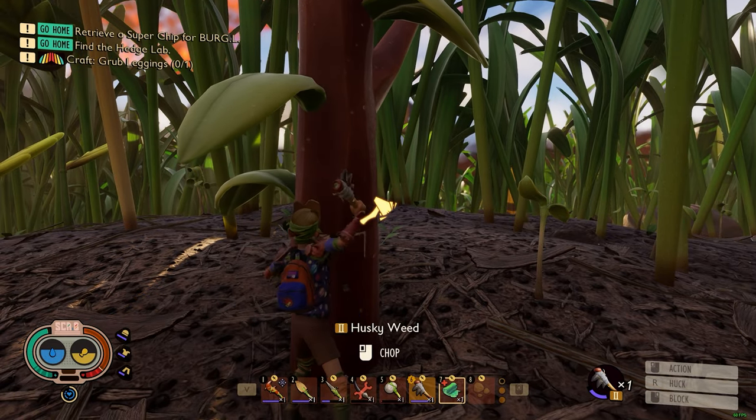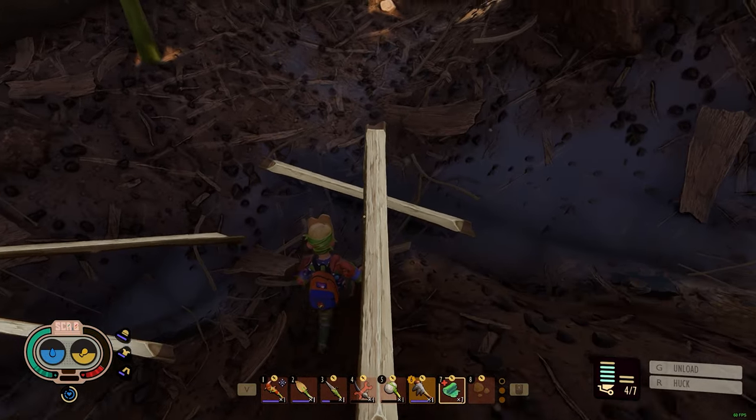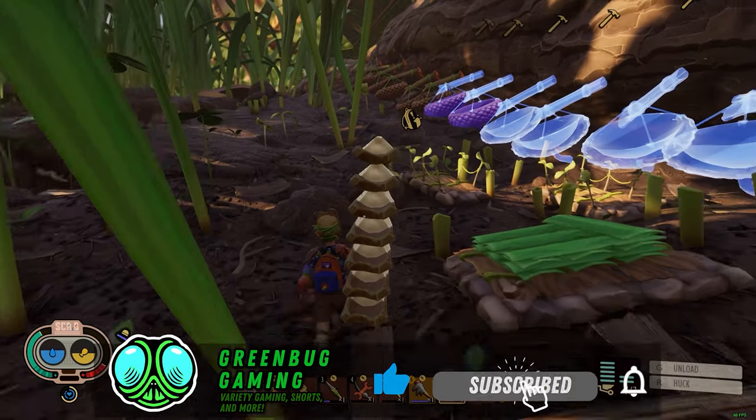We got the tier 2 axe, we're gonna chop down some stuff. We got the tier 2 hammer, we're gonna get some milk molars. We're gonna work on the base a little bit, we're gonna do a little exploring under the hedge. It's gonna be good times. Don't forget to subscribe, like the video - it's always appreciated.